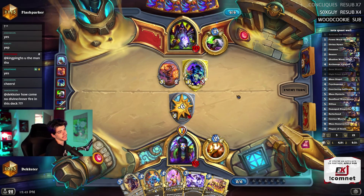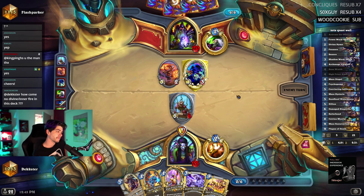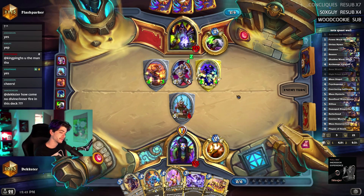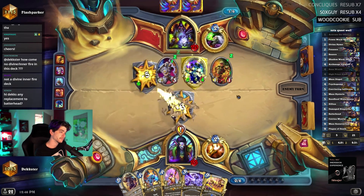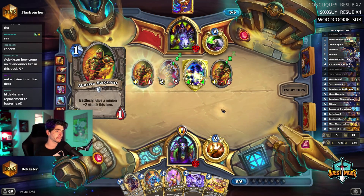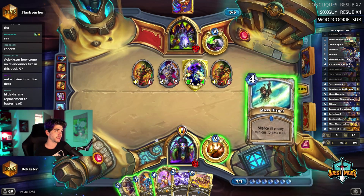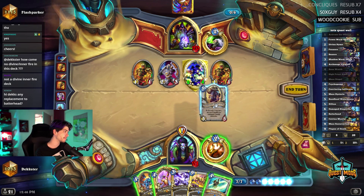How come no divine inner fire in this deck? You're pretty much just putting up a wall and then beating them to death slowly. Also the quest kind of gives you the gas you need to push through. Master spell is not really what I'm looking for - I think I just bearer and heal my face, then get a huge mass res with hopefully water bearer, one bone wraith, and one stego.